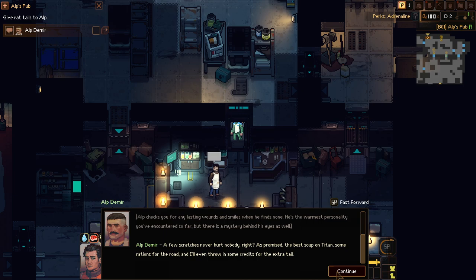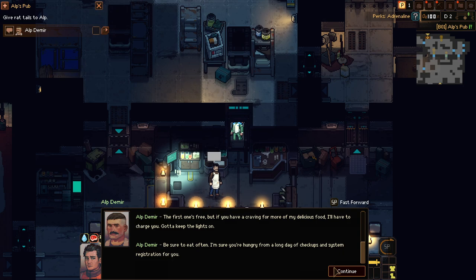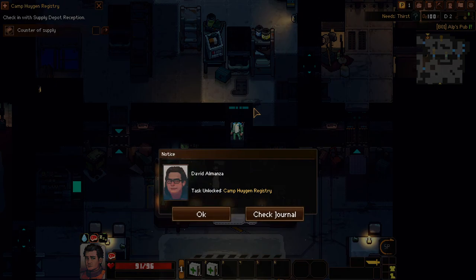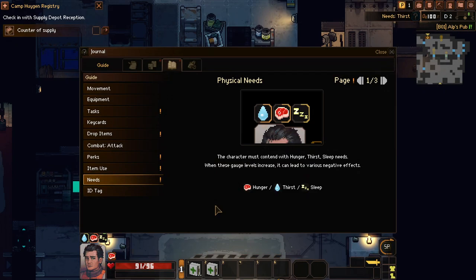Food, water and credits. Welcome to camp Hygiene — I'll just call it camp Hygiene. 500 coins — that's a lot. Wait, where is my soup? I feel like I was cheated out of my soup.